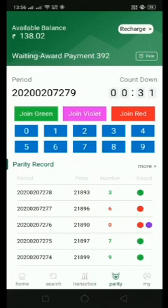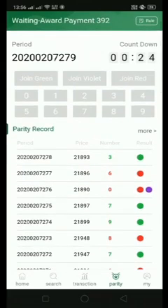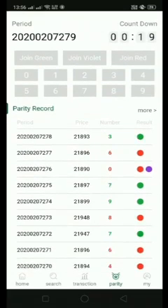Every period is three minutes: the first two and a half minutes are to select whether you want to join green, violet, or red, and the last 30 seconds are to wait for the result.